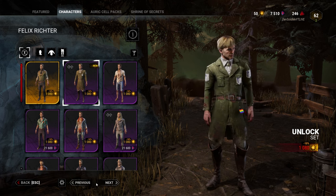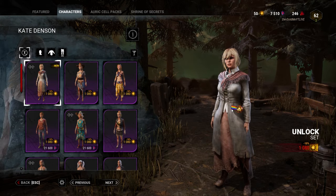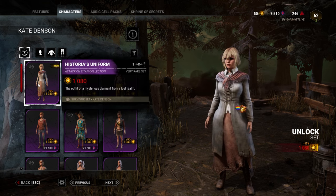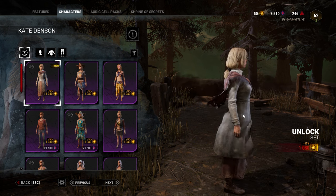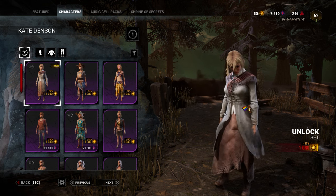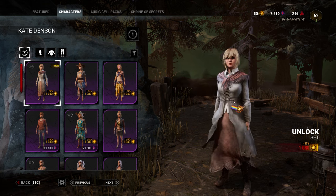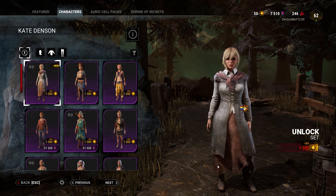Next, we have Kate Denson as Historia, and she's wearing her farmer outfit. It looks really cute, I really love it. This skin is honestly definitely on my list to cop as well. I really like the head and the hair — it looks really cute. The outfit is okay, it's decent. I would have preferred a uniform, but this just works. I like it, I don't mind it at all.